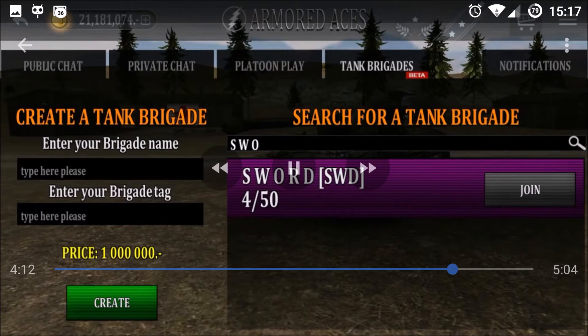Most of you guys just want to join a tank brigade. To do that, tap on the tank brigade tab, and in the search box type at least three letters for the tank brigade you want to join. When it pops up, simply hit join.